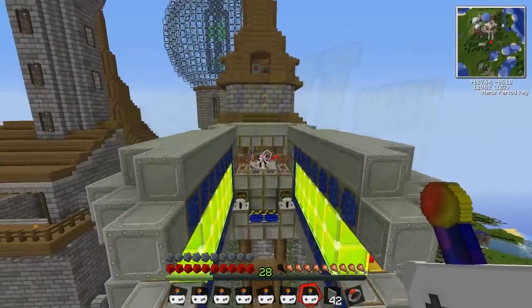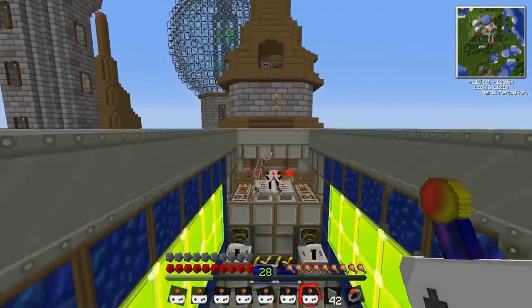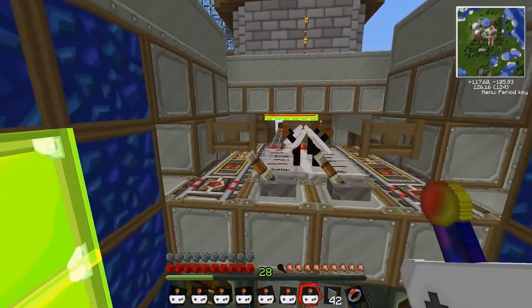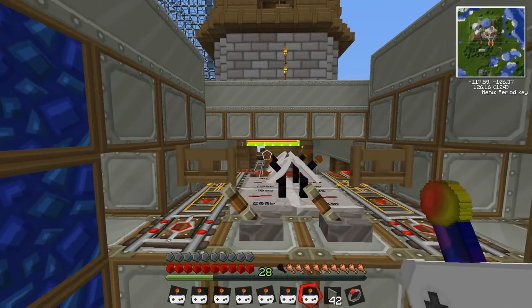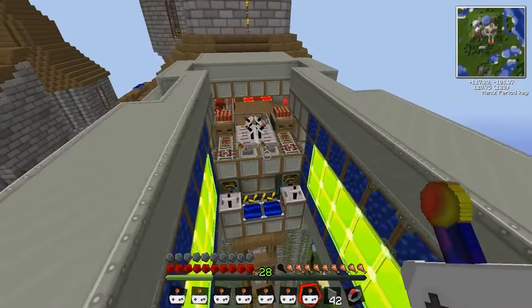Okay, we're back, the cannon is fixed. Press this button to reload - there we go. Let's try this out. We should be getting TNT carts coming down this. There we go, there's one, push it in - yep, and the second one pushed in. Perfect, now one will go left, one will go right. Beautiful, that's reloaded.